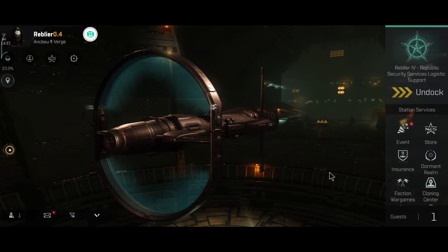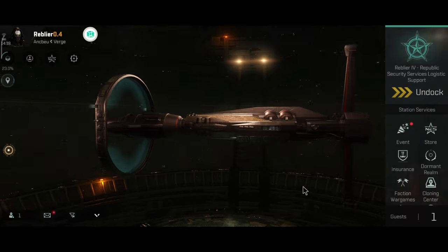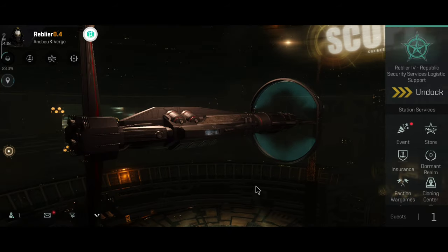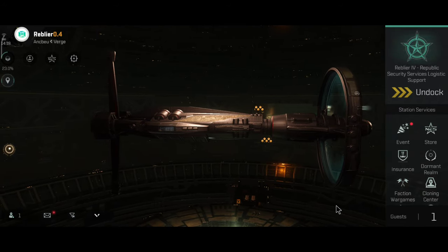The Nestor is one of the most unique ships in the game, and also one of the most expensive ships in the game. In the last November balance patch, the Nestor received a couple of new roles, and overall the ship has been vastly improved.